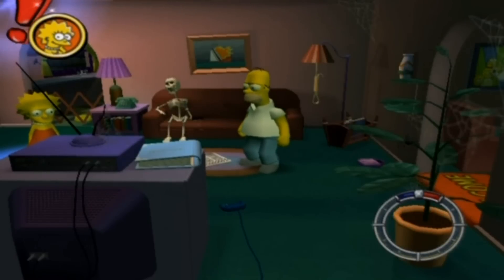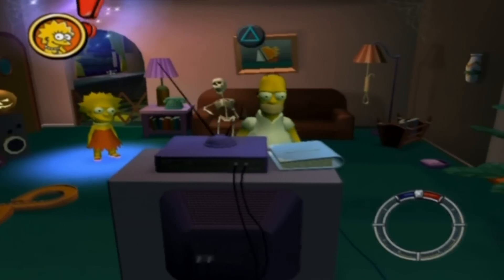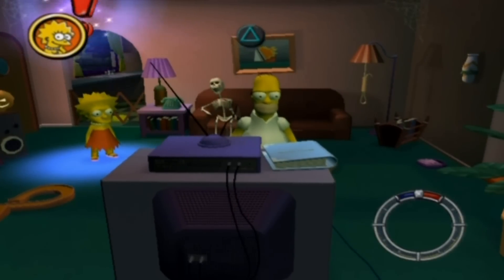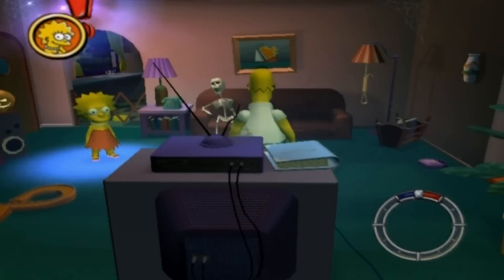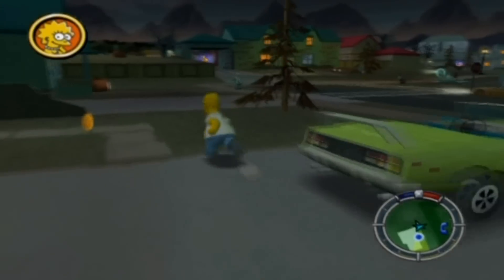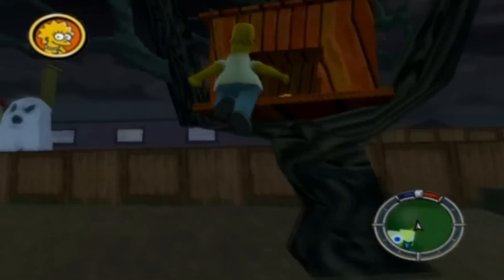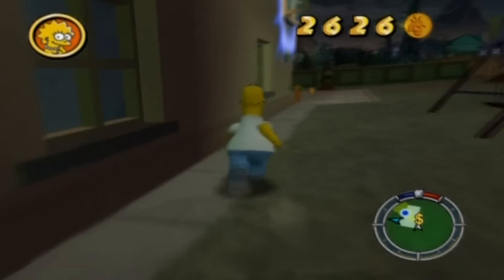Hey everyone, this is Conagami here and I'm back once again with what will hopefully be the final session of Let's Play The Simpsons Hit and Run. Today I'm going to be covering Level 7, which is Treehouse of Horror based, and this is going to be one of my favourite levels because Treehouse of Horror specials are one of my favourite episodes of all time. The level gags are going to be the same as they always have been — everything's dark and Halloween related.